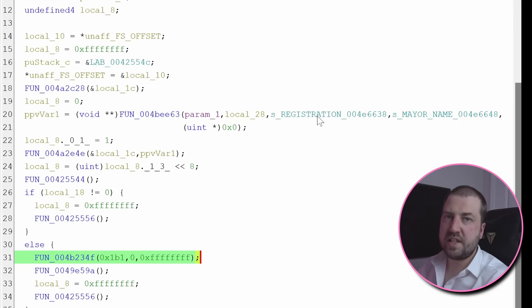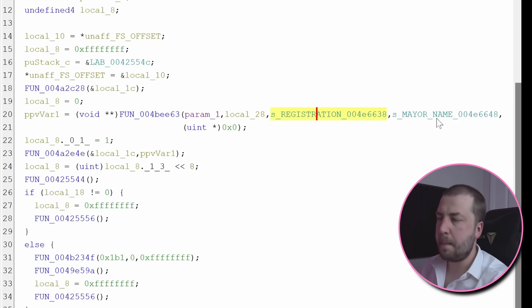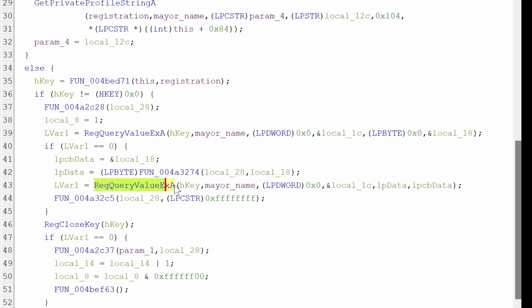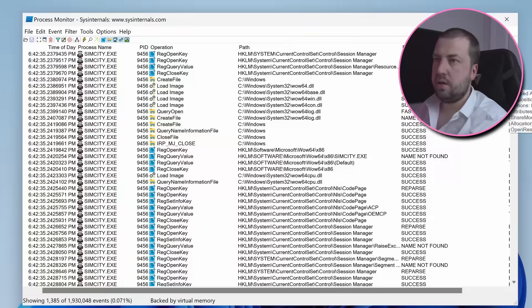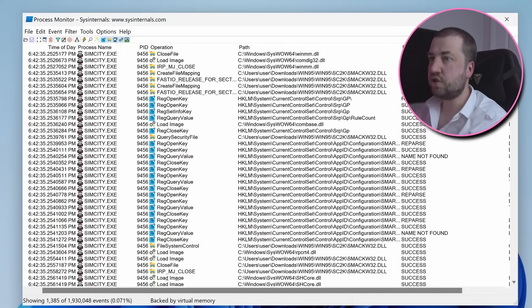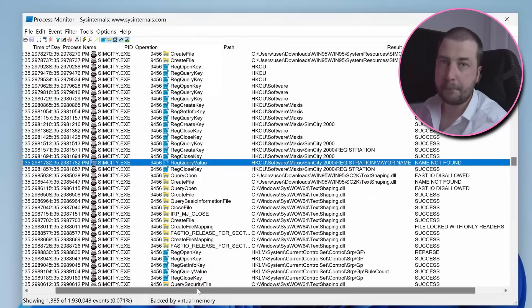As is often the case, sometimes you just need to take a step back and reassess your plan of attack. Looking just above this if statement, there's a function that takes two strings — registration and mayor name — and inside this function it does a load of registry operations. The registry is a unique feature of Windows: a global database that allows the operating system and applications to store arbitrary data, most commonly used for configuration and settings. Using a tool called Procmon, we can see all the registry calls the game makes, and it's trying to load a key but it's not found.